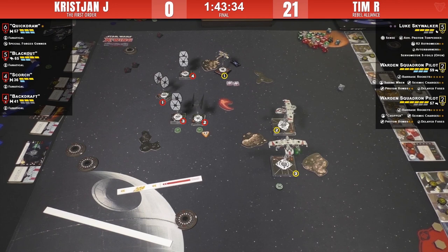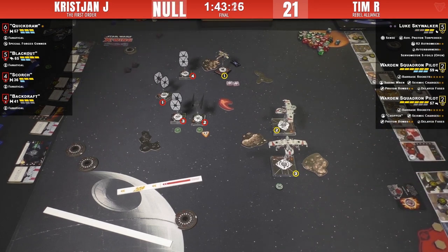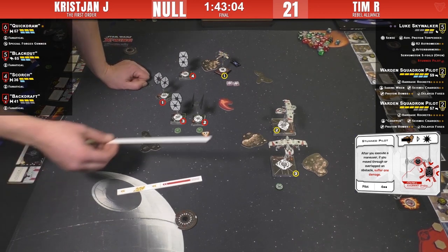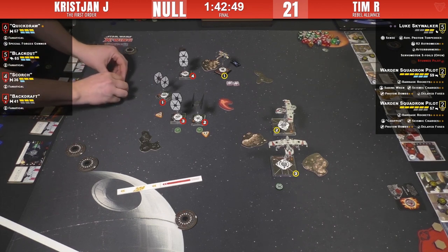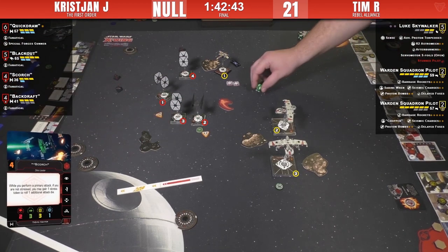Blackout has enough focus so burning charges on him seems questionable. The decision is made to shoot Scorch instead. The shot focuses for two and may just activate Scorch's Fanatical — two evades, so nothing. Not the best round for Skywalker. Outside of options, Scorch is likely to bomb down into range one engagement. The two forward or two bank are the only things that make sense. Tim considers taking his Warden up to reposition and drop a bomb with a timer.